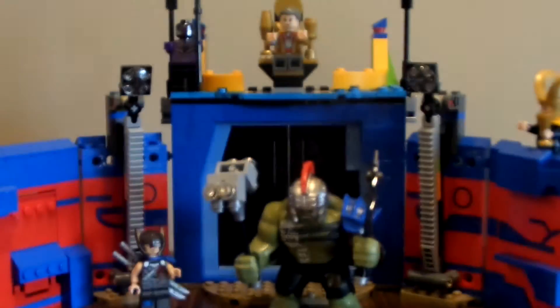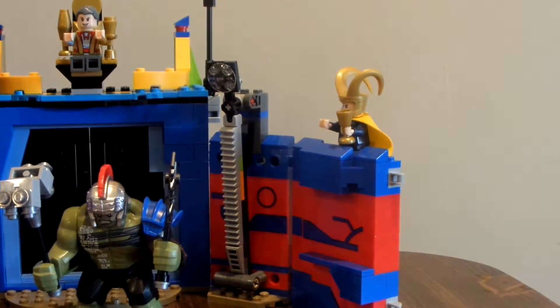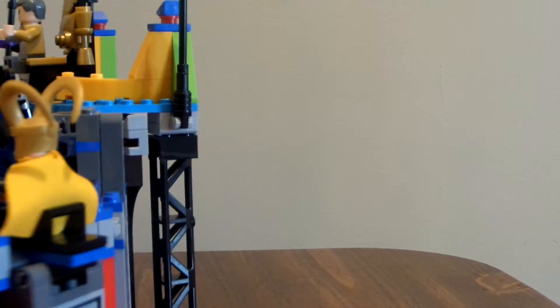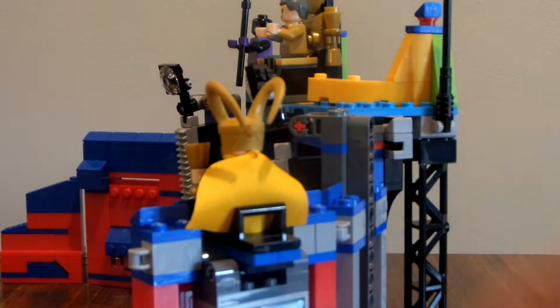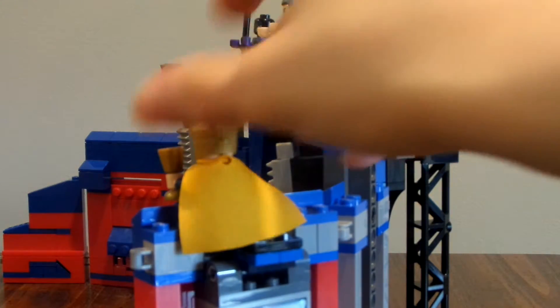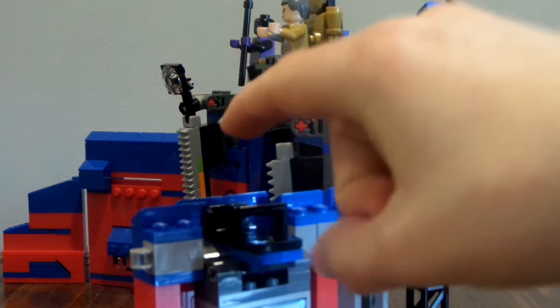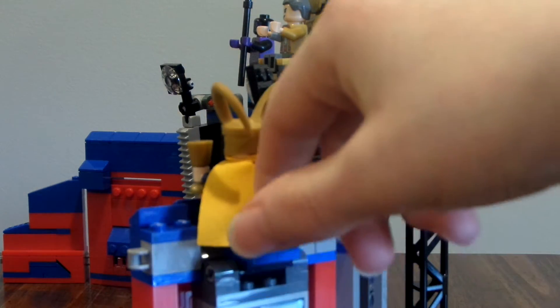Now let's take a look at some other stuff in this set. One of the things I want to show you: if you turn this whole thing around — let's put Thor and the Hulk out of the way. The reason that Loki's expression could be sad is because of this little detail here. You can flip the chair — Loki's watching the battle — and just flip the chair. If you do it fast enough, he falls.